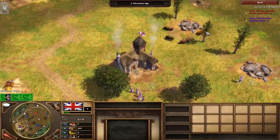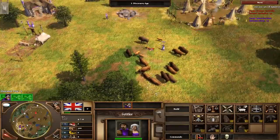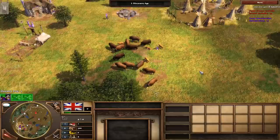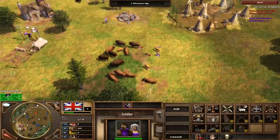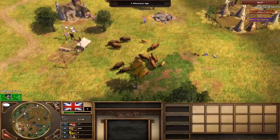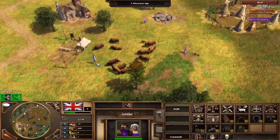Whilst herding, it is worth remembering that once huntables have been shot, they will not move again until 12 seconds have passed. Basically, you can only herd every 12 seconds, but if you keep close attention, you should be able to bring in one or two herds close to your town centre before you reach the more fast-paced colonial age part of the game. It is best to just use one settler per herd to bring in huntables, and to leave that settler gathering from a dead animal whilst waiting for those 12 seconds to pass.